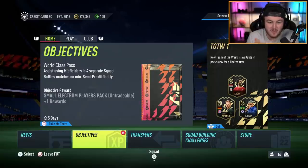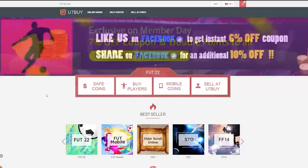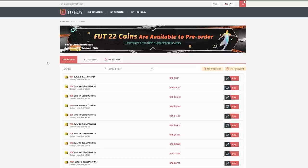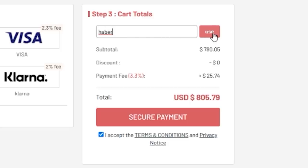Today I'm going to be showing you guys how to get some very good packs on FIFA for absolutely free. For cheap, fast and reliable FUT coins, check out u7buy.com, there is a link in the description. And use the code HABER to get yourself a discount on all of your orders.